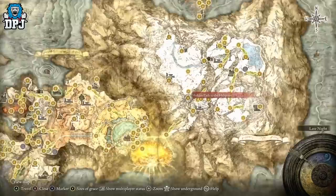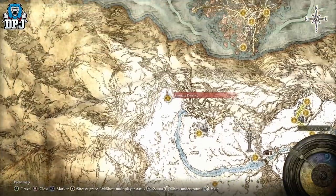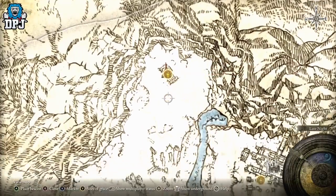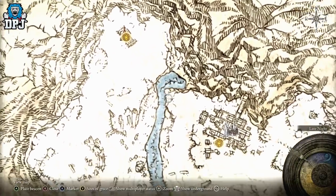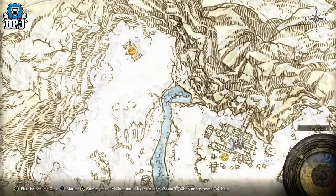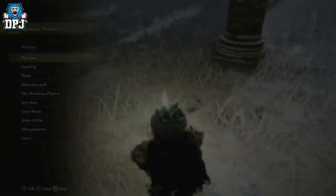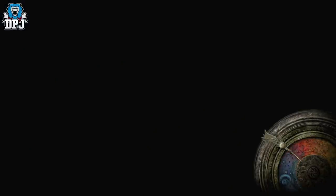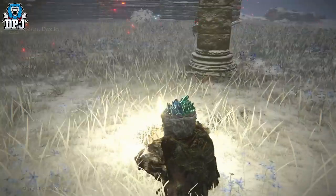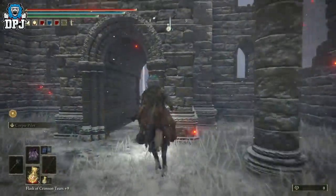Once you gain access, come all the way up here and run through the dark. Come to the grace point near where the enemy spawns — but remember, only at night. This boss isn't easy; I can't remember the last time I had this much trouble. I ended up exploiting him by sitting on a rock and taking him out from afar, because fighting him at ground level he was absolutely destroying me. But defeating him gets you this amazing sorcery: the Explosive Ghost Flame.